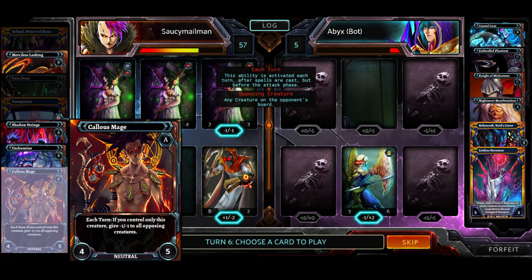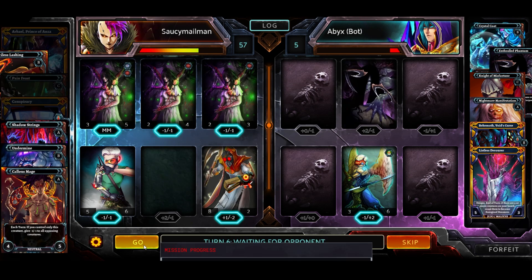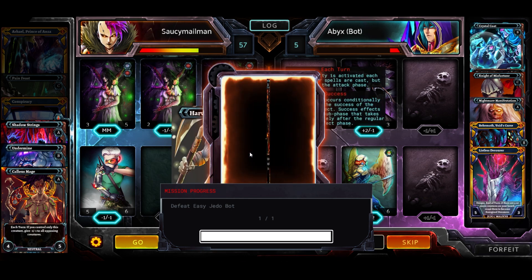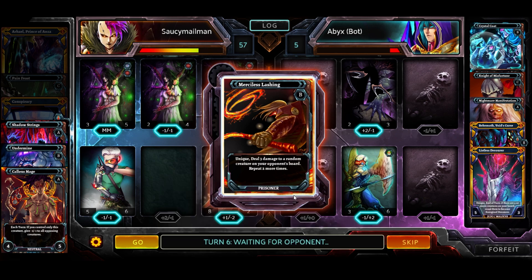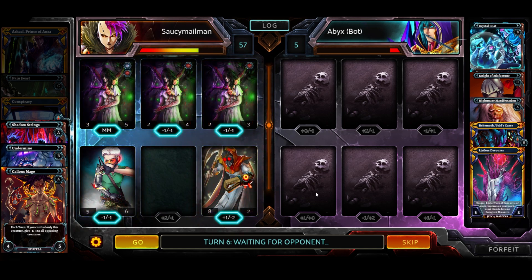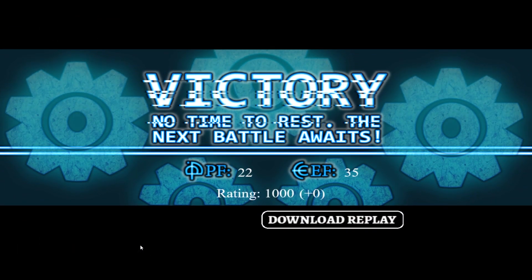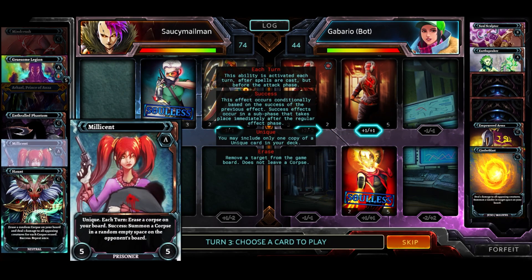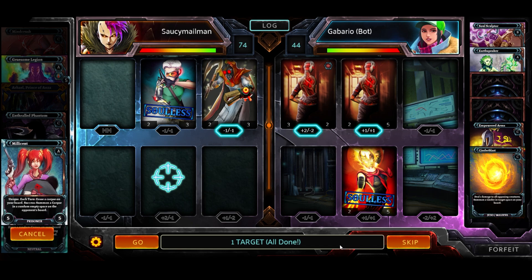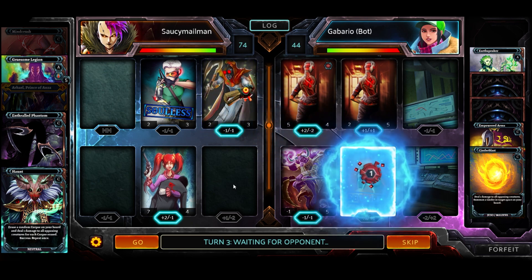Another core mechanic of the game is when units die, they leave what's called a corpse on the board. This blocks the space where they died so that you can't play another unit on that space until the corpse is cleared out. There are cards and effects that remove corpses and different things that interact with them. You can have a unit that removes a corpse to place a corpse on your opponent's board, or something that at the end of your turn deals damage to a random unit based on how many corpses you have. This leads to more deck building decisions, because some decks might interact with corpses and some might not.